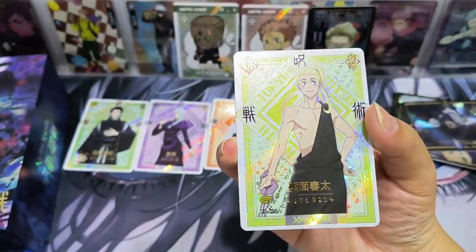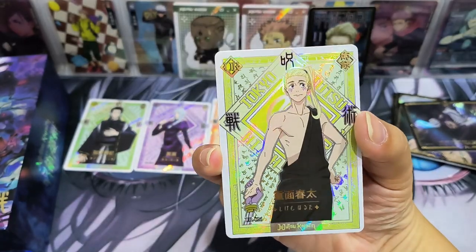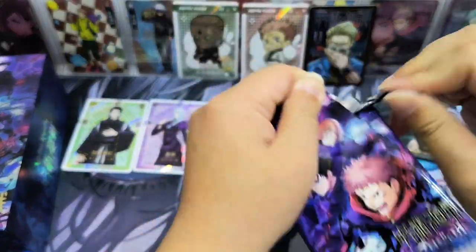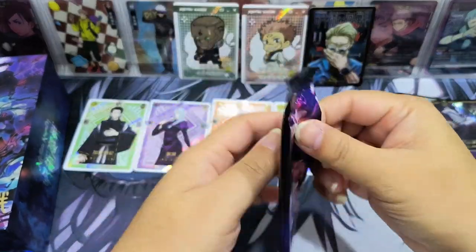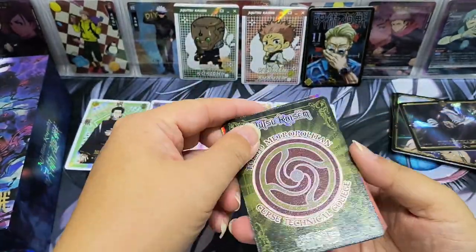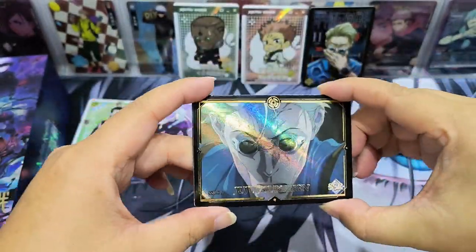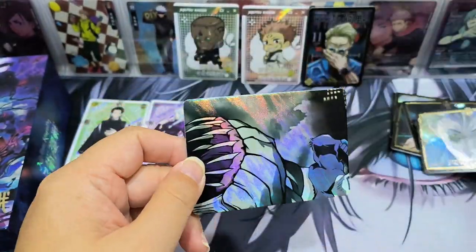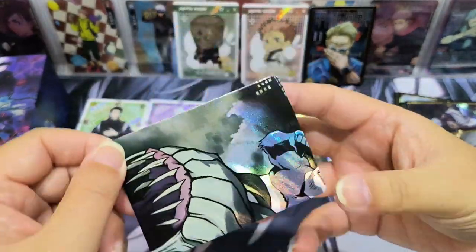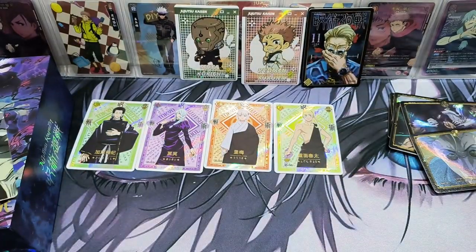Another pack. What card? Kento Nanami — another different card. Let's take a look at the SSR card: Kento Nanami, nice. I think this is one of the puzzle cards.